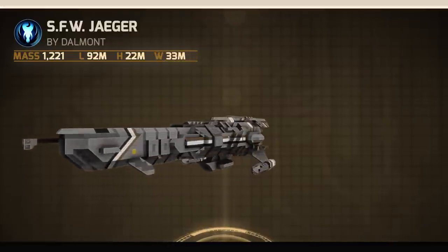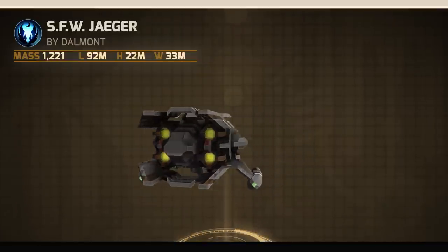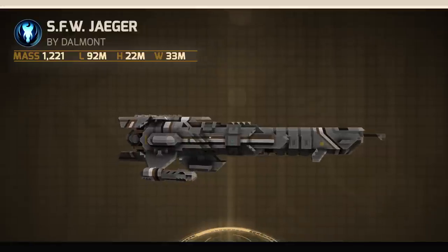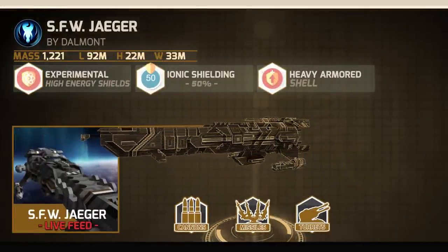With considerable competition in the field of missile delivery platforms, SFW opted to go a different route with theirs, favouring heavy armor and fast recharging shields. The Jaeger uses an experimental high-energy shielding, 50% ionic shield hardening, and a heavy armored shell.